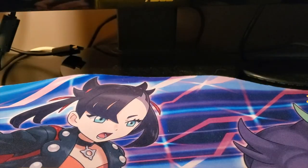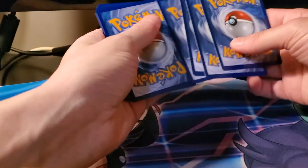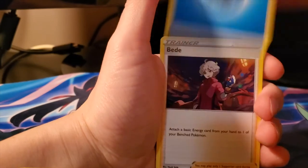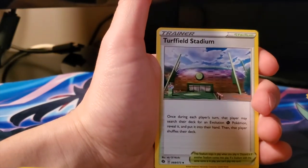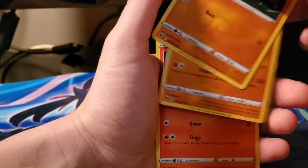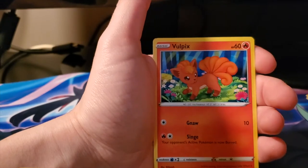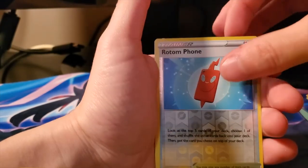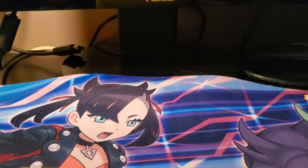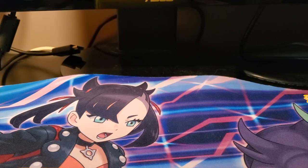On to our last pack - last pack magic! Can we get something amazing? We got Water Energy, Bead, Liepard, Turffield Stadium, Potion, Carvanha, Rolycoly, Machop, Vulpix, Rotom Phone, and a Wailord V card - unfortunately I already have it, getting all the repeats. Nothing new, which is kind of tough when you've got only really two cards you need.